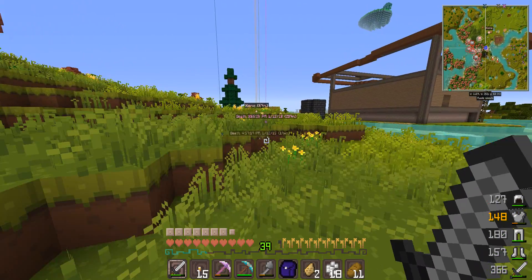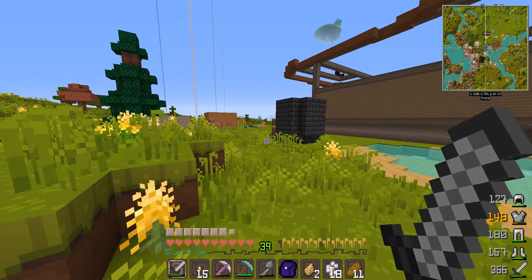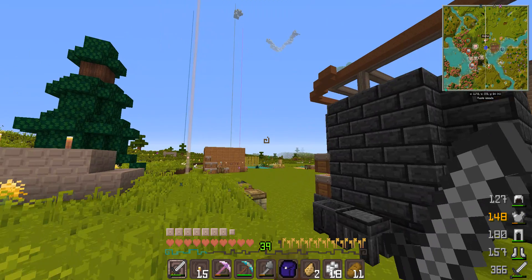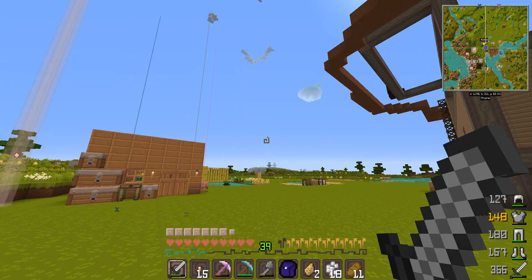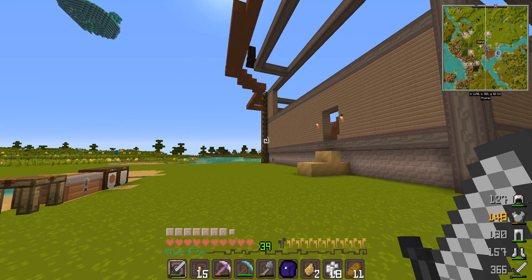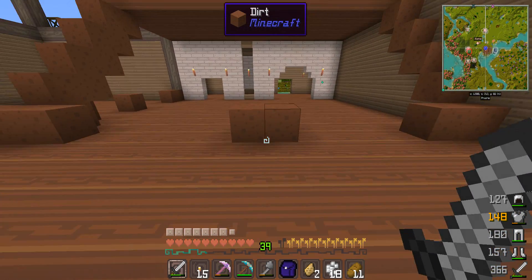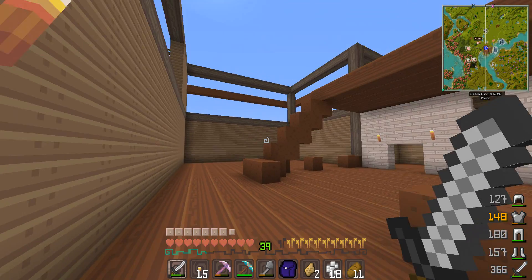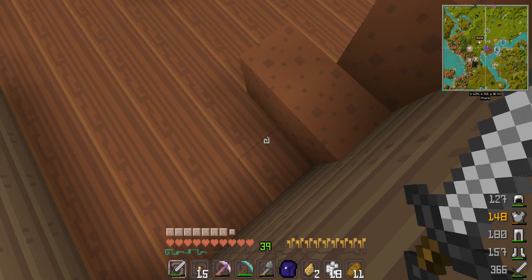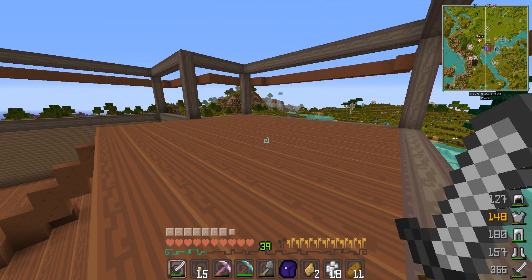I've gathered some materials and built a little bit of my house. You can see the framework — I built a dirt circle to help build my roof. I've added flooring inside; this is my staircase, and my flooring is spruce. This is going to be my last storage area.